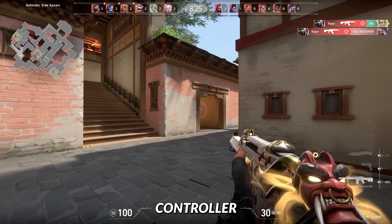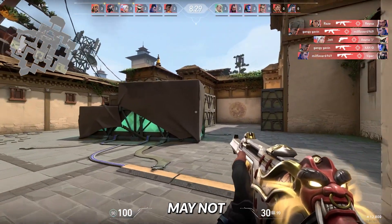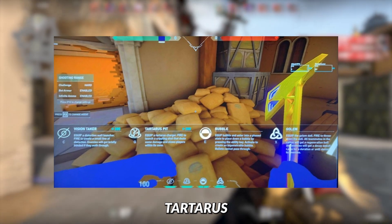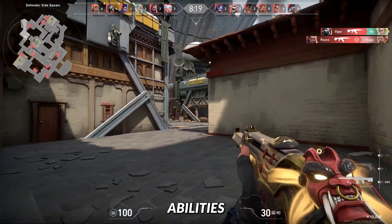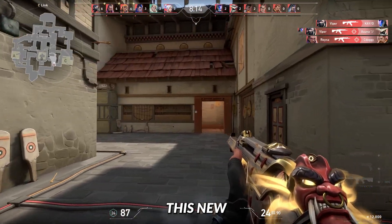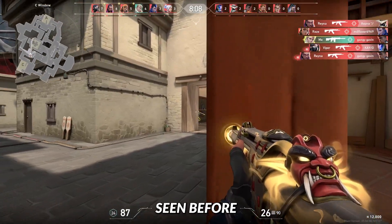This new agent is confirmed to be a controller, to even out the agent type pool. We have some leaked abilities — keep in mind these abilities may not be final. Her abilities are Vision Taker, Tartarus Pit, Bubble, and Golem. I won't show you what those abilities might do here because they could change. Overall, this new agent sounds like a very new type of agent with abilities we have never seen before.